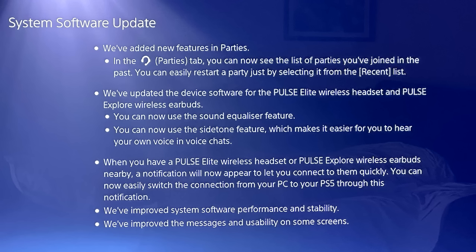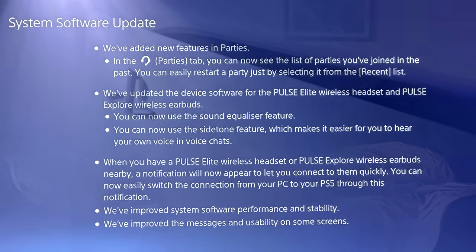When you have a Pulse Elite wireless headset or Pulse Explore wireless earbuds nearby, a notification will now appear to let you connect them quickly. You can also easily switch the connection from your PC to your PS5 through this notification. System software performance and stability have been improved, and messages and usability on some screens have also been updated.